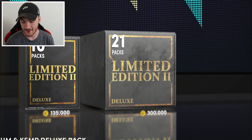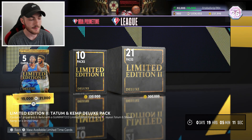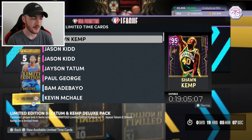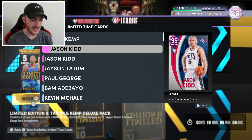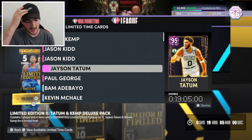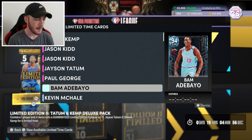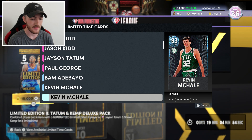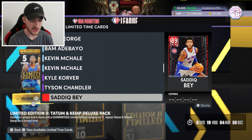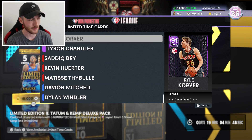What's going on guys? Witnessed 2K back on NBA 2K22 MyTeam. We have a limited edition pack opening right here where there is a Pink Diamond Sean Kemp, Jason Kidd 75th anniversary, regular Jason Kidd, Jason Tatum and a Paul George. We also have a Diamond Bam Adebayo, Kevin McHale 75th anniversary, regular Kevin McHale, Emma Discoa Corver, Tyson Chandler. We've got some Rubies as well, all the way down to Sapphires of course.